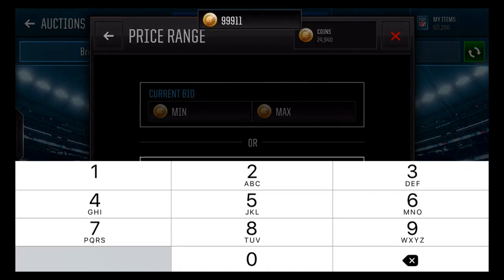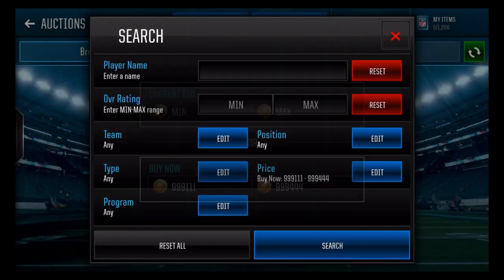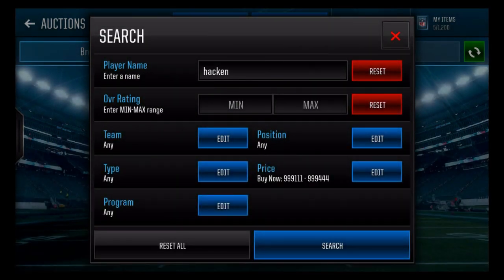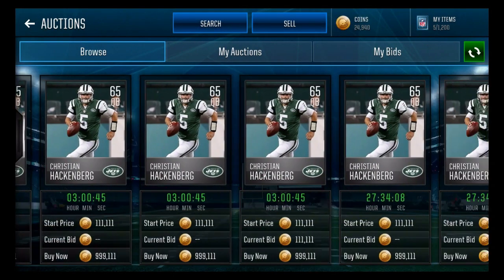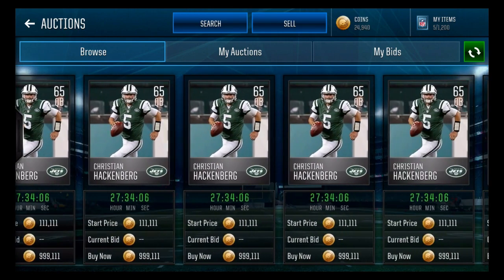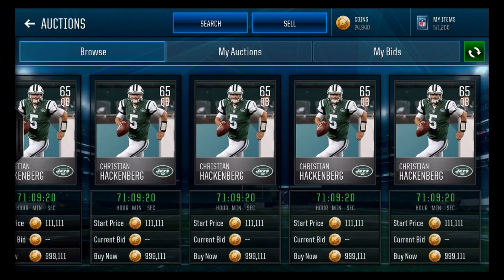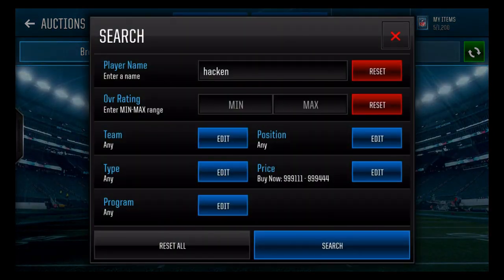All you have to do is hack in — 999111 through 999444. That's all you have to do to find your server. Nothing else works; go with this one. It's the best way to find out what server you're on. Go with the majority — some people might troll and put 999222 or something, but whatever the majority says, that's what server you are.